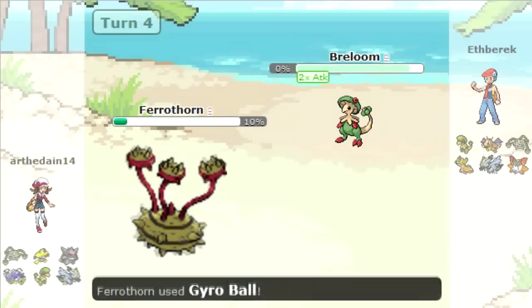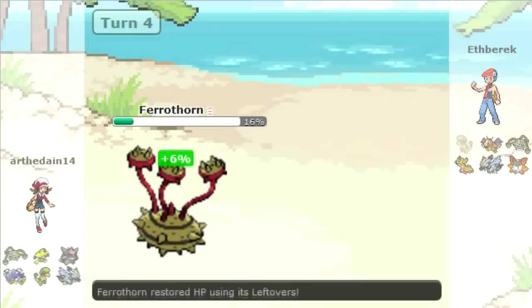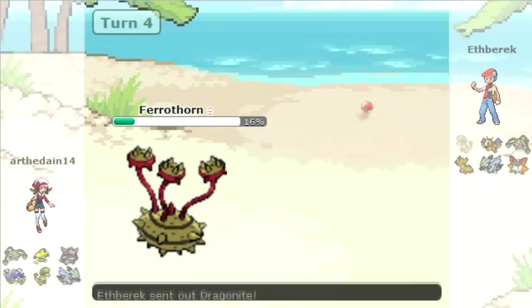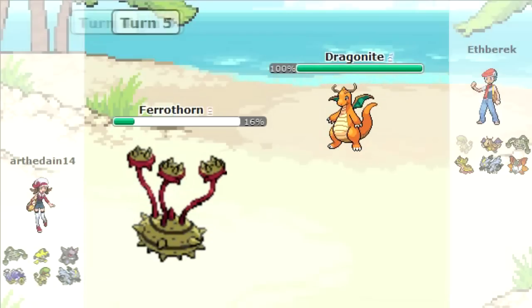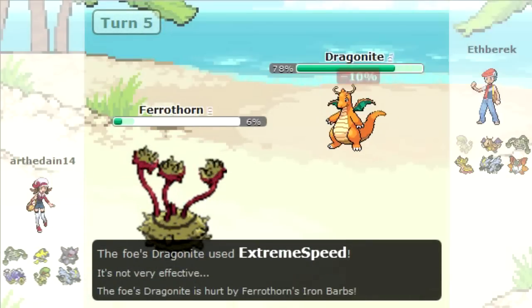He takes me out with a Gyro Ball and I was surprised to see that kill me. Breloom's pretty damn fragile and I didn't think the speed difference between my Ferrothorn and his Breloom would be that significant. But I was surprised, so I went into my Dragonite.